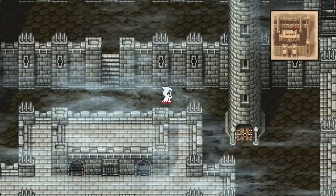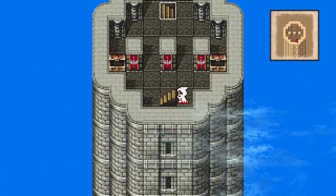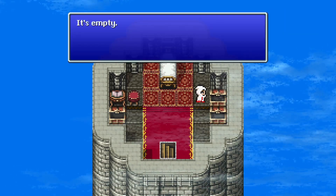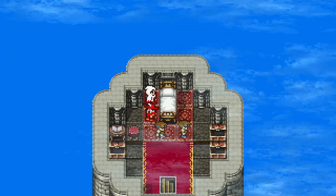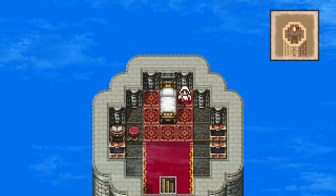Let's head to the Eastern Tower now. The music here is also very good. In general, I like the soundtrack for Final Fantasy III — I like the Famicom version. Phoenix down, a bow, and an arrow there. You can also rest in this bed. This is the Princess's bed, but she's not here, so we'll just all four pile in. Take a snooze, and that gets our HP and MP back to full.